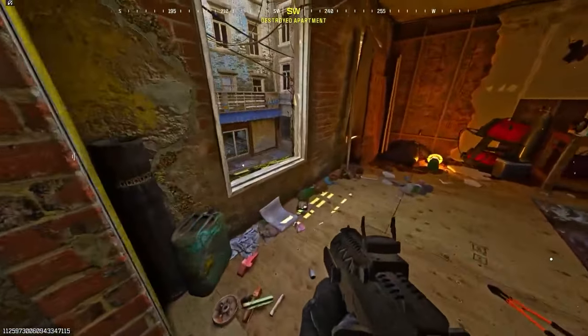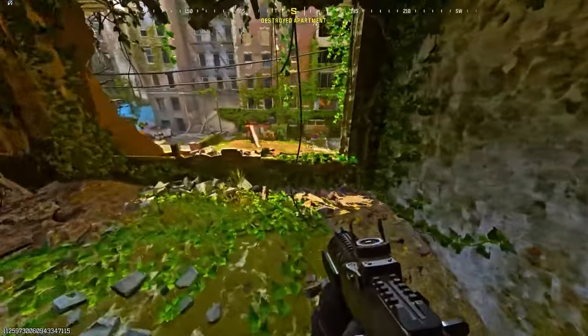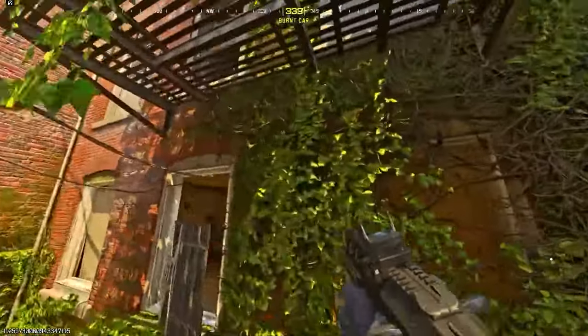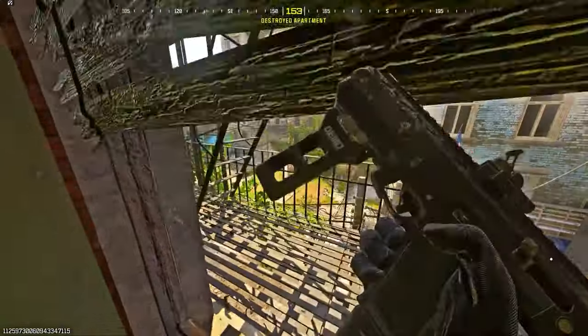To do this glitch on Skid Row, make your way to my location. Stand in the window and place down your barricade exactly like this. Then go to the other area shown, drop down onto the metal part of the sign, then run and quickly jump to try and land on the barricade and climb up.